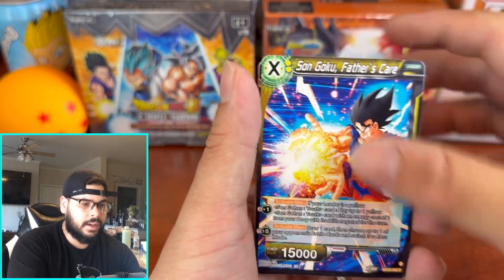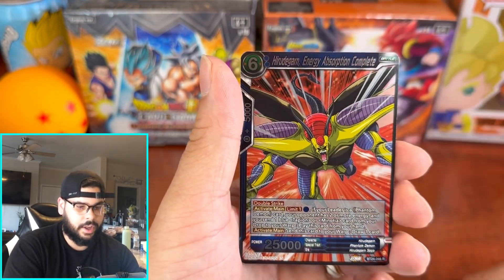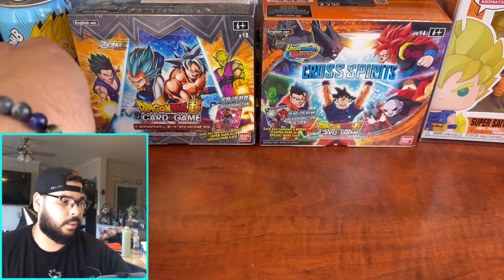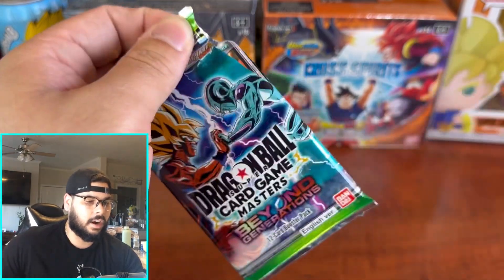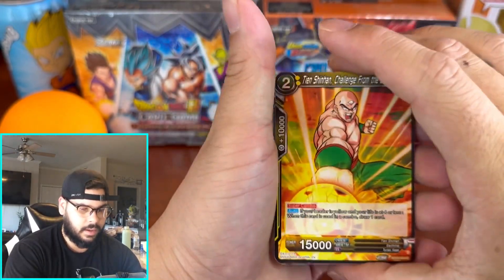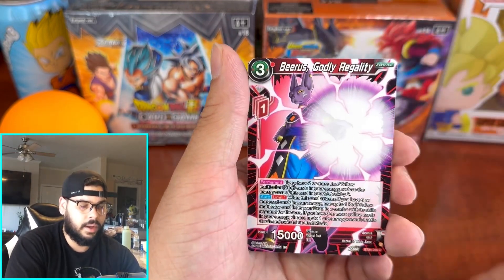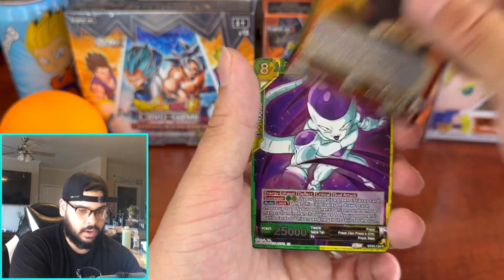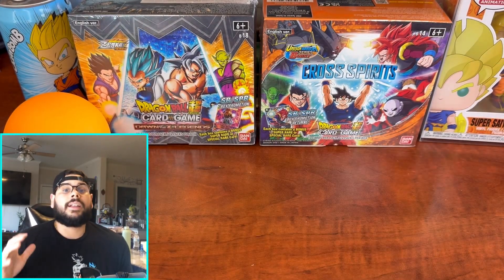We're finishing up the left half of the box. Got a rare and another one — we haven't had an SR hit in a while. Let's turn on the dragon ball for good luck. Last pack on the left — we're looking for that SLR, a secret, or a god rare. We got Bulma, Beerus Scheming, Turtles, Oracle Fish, Frieza. Nothing there. Everything else is going to be on that right side — let's hope for something crazy.